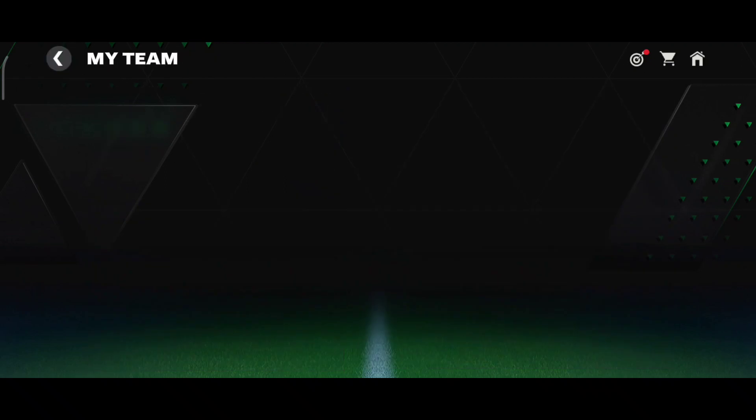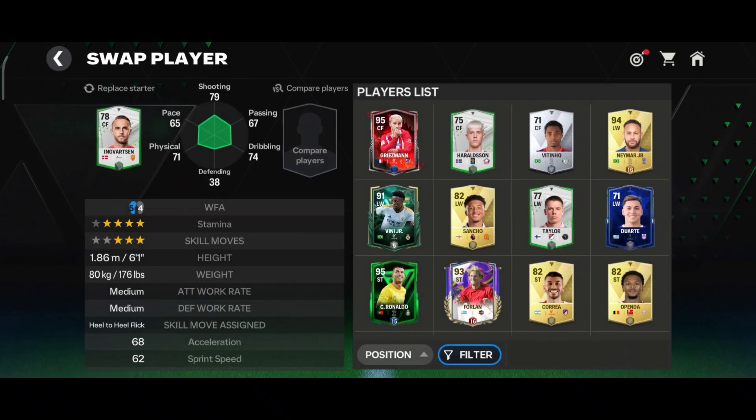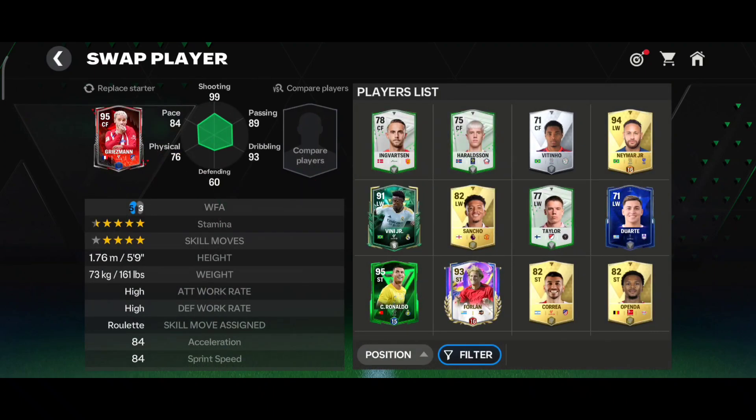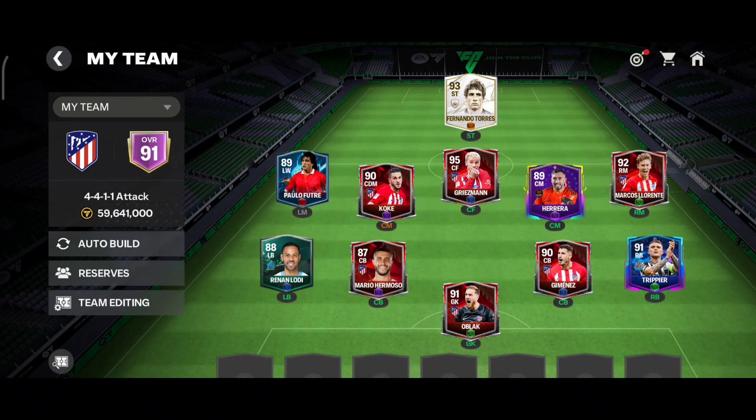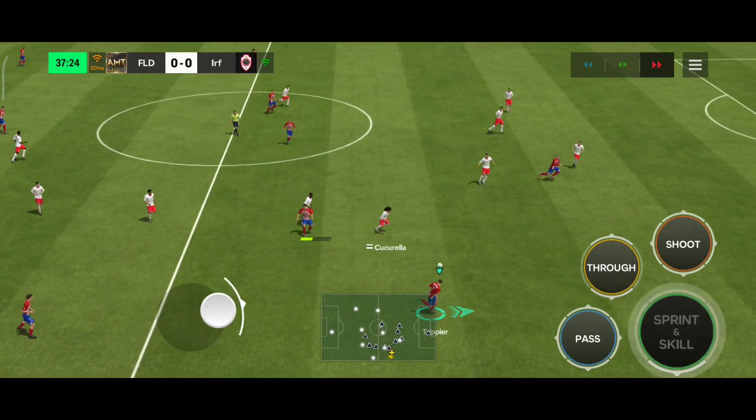At striker, no argument — it has to be the number one striker for Atletico, Fernando Torres. And at center forward, Antoine Griezmann. This is how our team looks, and we've managed to reach a 91 overall. Let's quickly go into some head-to-head games and see how this team plays.